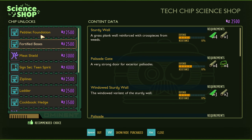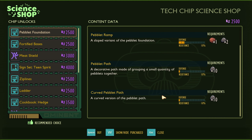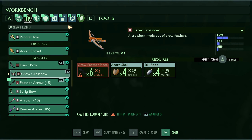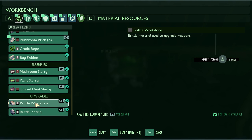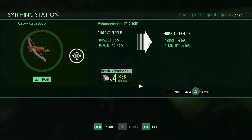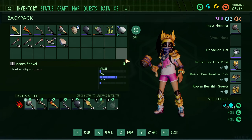I don't care about the scab scanners yet - that's more of an end game thing because they're cosmetics but they're part of your end game report card. Do grab it if you're having trouble finding them, or just look them up. I'm gonna go with fortified bases - pebble foundation first. I had exactly 2500, that's kind of crazy. I also have the materials to make a crossbow so I'm gonna make that. I need brittle whetstones - I'm gonna make around 40 for now.